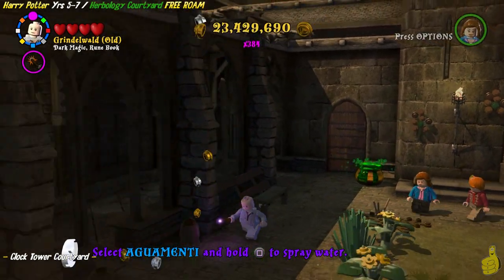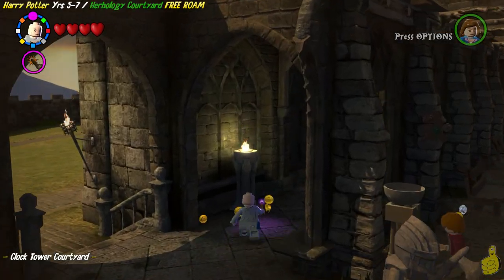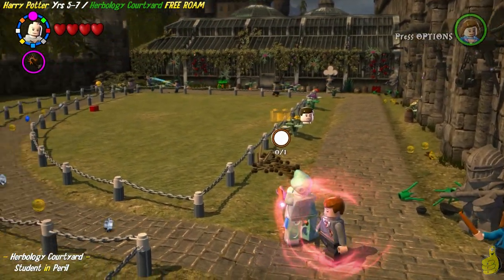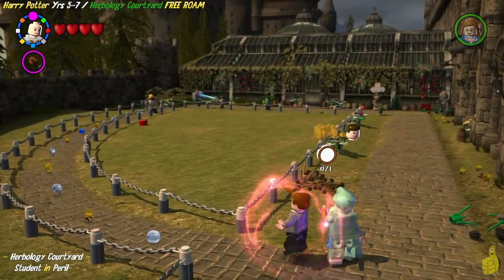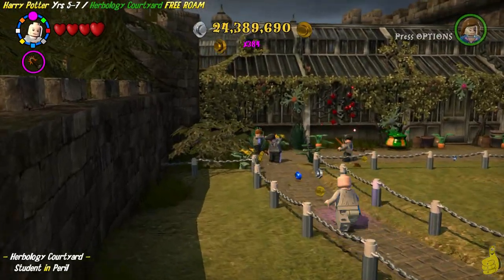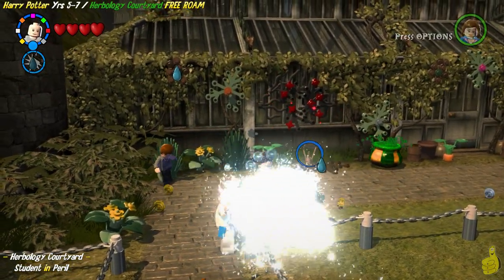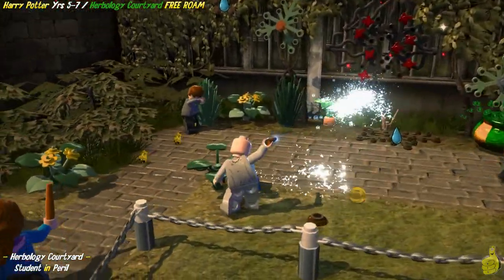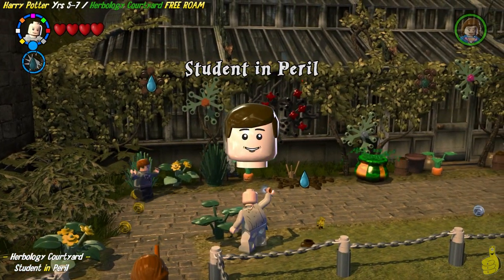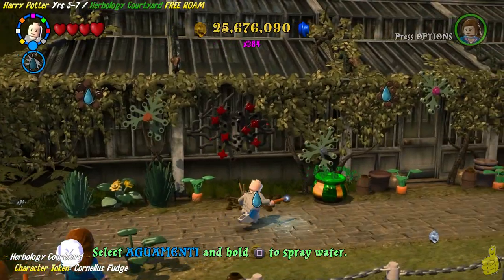Once you have somebody wielding the magic of dark, we're going to go ahead and make our way to the left side of this area and find ourselves in a new area called the Herbology Courtyard. Our advanced guide shows we got one character token, one gold brick, and one student in peril. Go ahead and choose either the left or the right path to get back to this bully in question. He's making him puke out water - that's no good. Let's return the favor. Just simply zap the bully and save that student in peril, and turn that frown upside down.